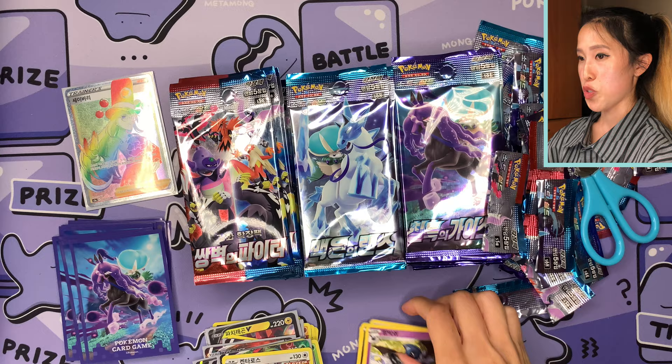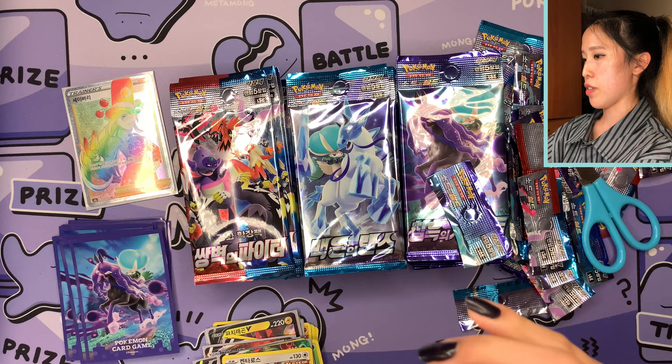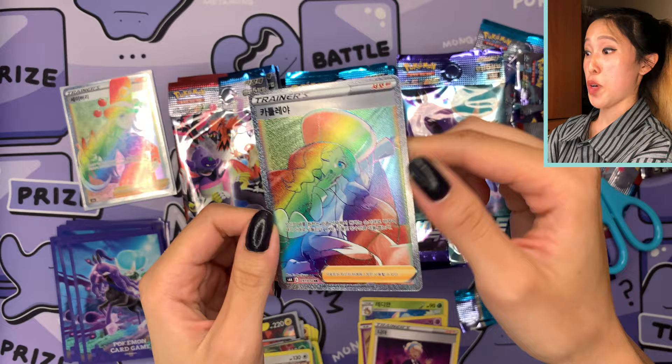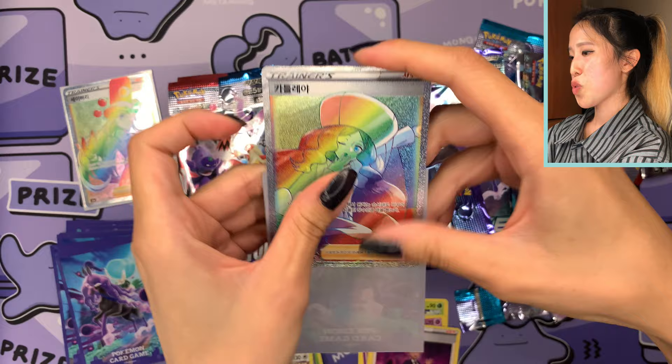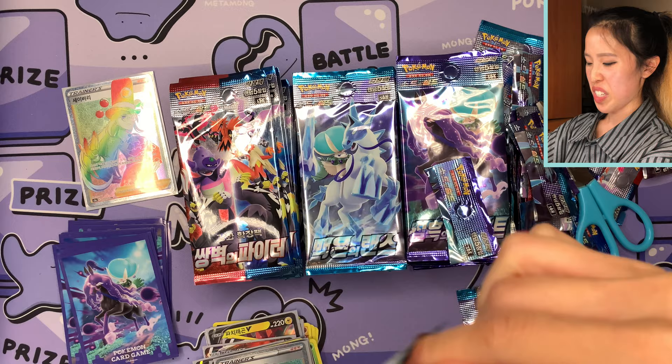I notice the Jet Black Poltergeist pile is actually getting taller since I neglected Matchless Fighters for a bit. We have Venipede, Wooloo, and Batt. I still haven't pulled Clara — I've pulled so many trainers except her. She's an interesting Poison-type trainer who did eventually become a Gym Leader. I think we might have something in this pack — we have Sableye, Flaffy who looks a bit sparkly, and another rainbow trainer! And my first Caitlin trainer — smash the like button!